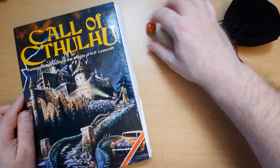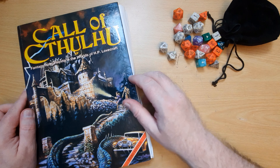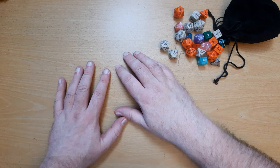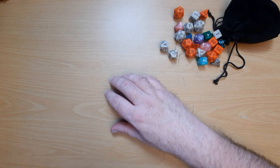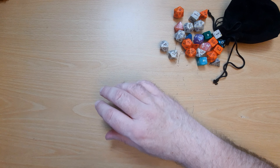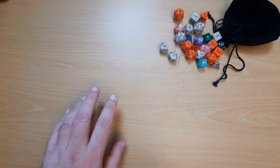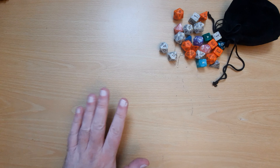Then we've got Call of Cthulhu, where you've got skills as percentages and you're rolling a percentile dice, attempting to get under that skill to see whether you succeed. Both D&D and Cthulhu involve rolling one dice, modifying that result, and testing against a skill. Some systems, like Rolemaster, have you roll a percentile dice, add bonuses, and try to get over 100. But that's the standard approach — rolling a dice, modifying it, and comparing to a target number.